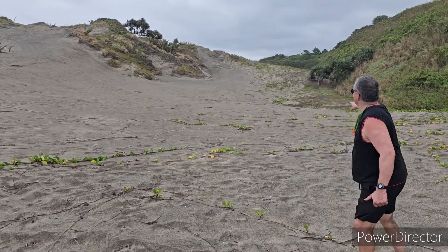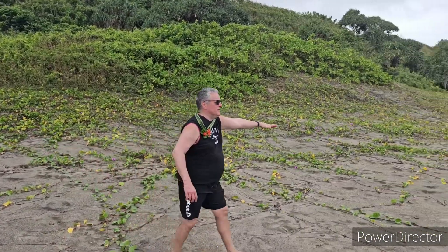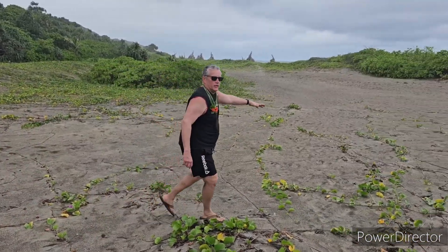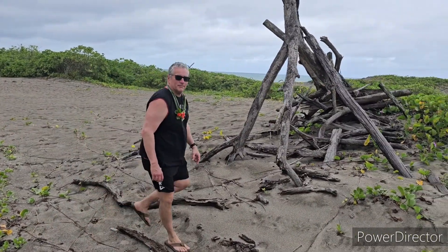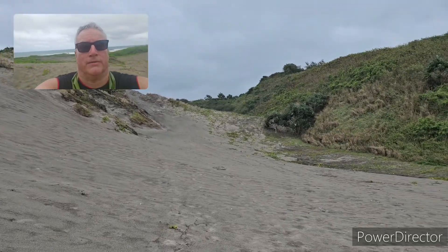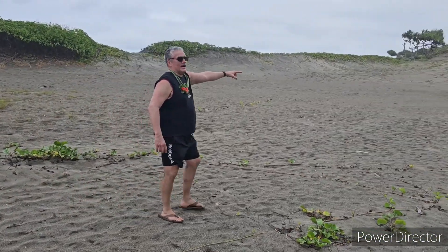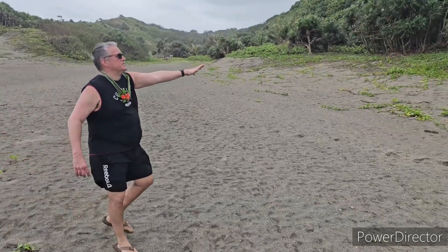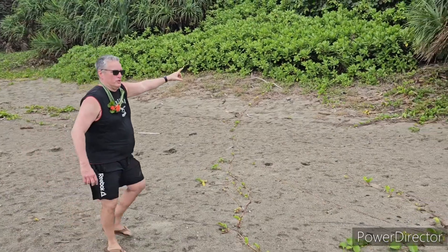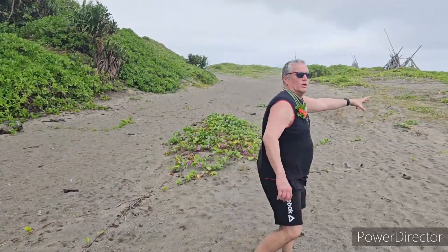Here we have one of the higher dunes on the beach. It goes around here — that's a little panoramic view. Over here you've got vegetation on the dune. More of the sand right here, and here we have one of the teepees, as I call them, to stabilize them. There's a closer look at what we just saw — there I am with the dunes in the background. Here we are on the other side of that dune or mound. We've got more dunes here, more of the teepees there, and then more of the dunes right there.